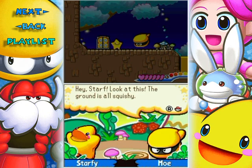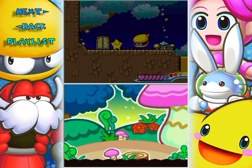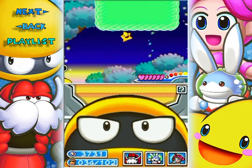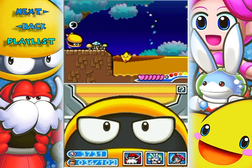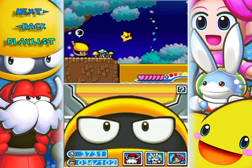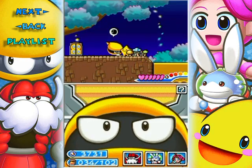Hey, Star! Look at this — the ground's all squishy! It's like rubber! Bet you could jump on it like a trampoline! And yes, you can! The more you squish into it, the higher you'll jump. See this little jump here? Not really gonna get you very high. But you can keep jumping higher and higher until you can jump as high as that.